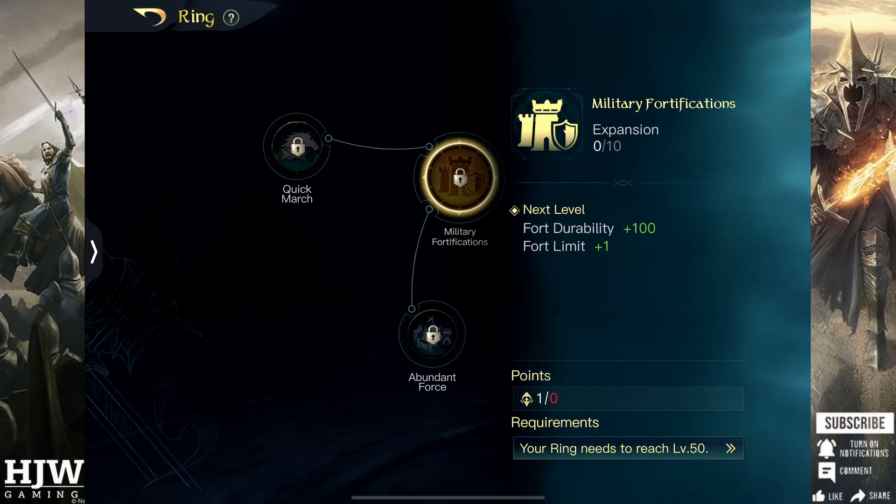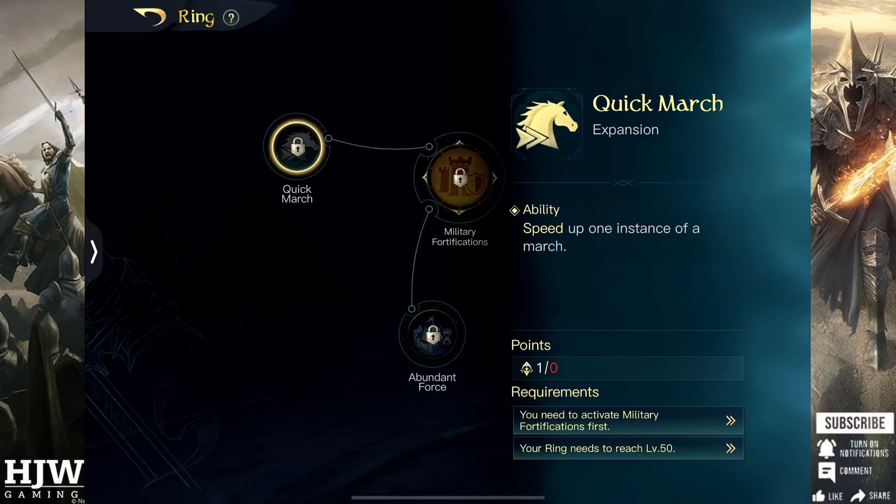Military Fortifications isn't a particularly fantastic skill and I wouldn't recommend reskilling just to get it. Off the back of this is Quick March which allows you to speed up one instance of a march, though it's only really usable during PvE or if you're trying to take a tile before your opponents. The speed up you get isn't particularly fantastic and it's only really useful for long marches across the map, so I wouldn't prioritize it either.